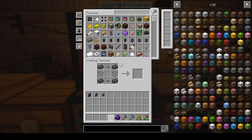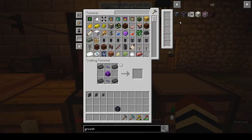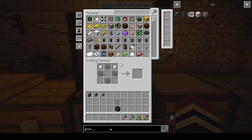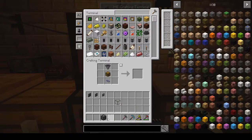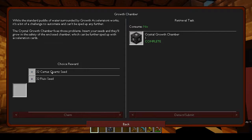What did we just miss? Growth - are we missing quartz glass? That's quartz glass, all right we've got that. And then growth - we need another one. Drop those in, and then we need that chamber. Done. And certus quartz or fluix seed - fluix seeds, always good.